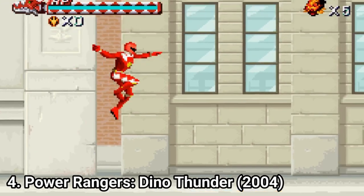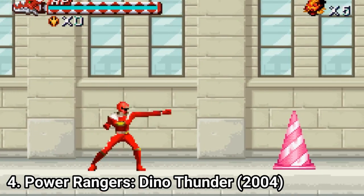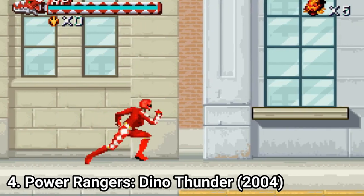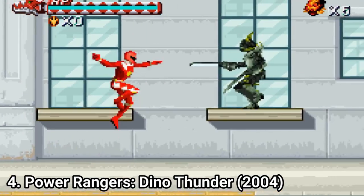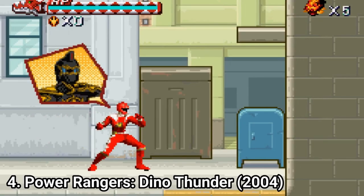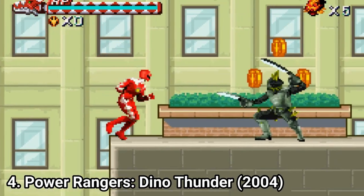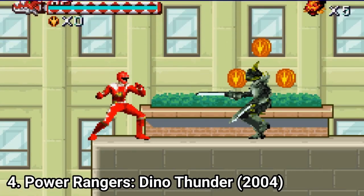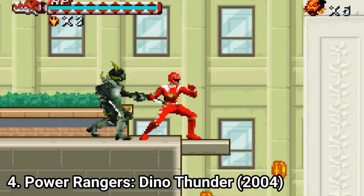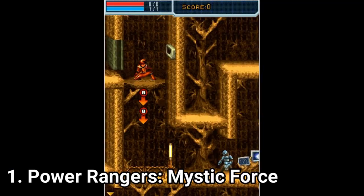Power Rangers Dino Thunder is again a side-scroller brawler with platforming elements and Megazord battles — just like any other Power Rangers game. But it has less content: you get to play with only 3 Rangers, and with the 4th you play some lousy minigames. There are only 5 different locations, and all 3 characters feel the same. It's a pretty mediocre game — still okay and playable, but there are better ones out there. Even the Java game is more impressive than this one.